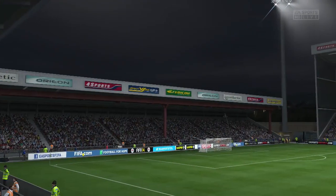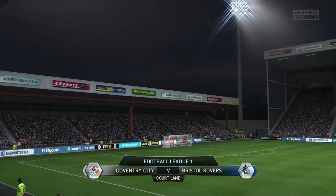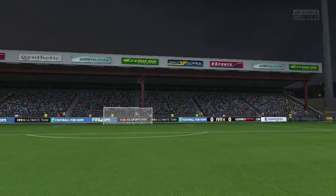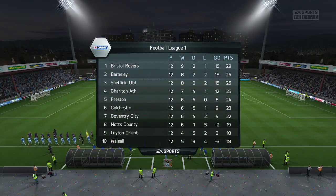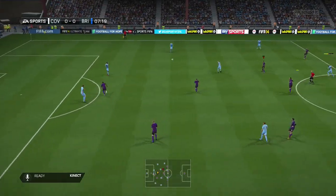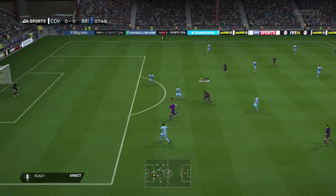The only problem I find with Reid is his height — five foot five. He is absolutely tiny, and that's really a problem in this game because usually when you're that small it's a real disadvantage. I'm pretty sure Elton, the Brazilian centre-attacking mid in the Saudi Pro League, is the shortest player in the game at about five foot two.